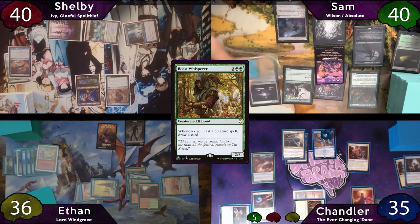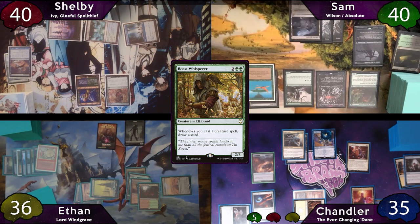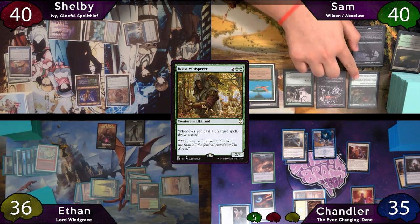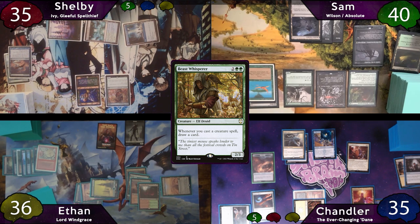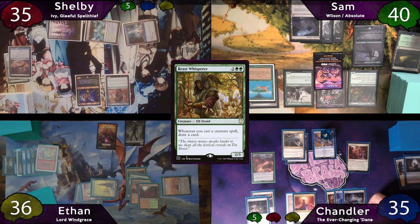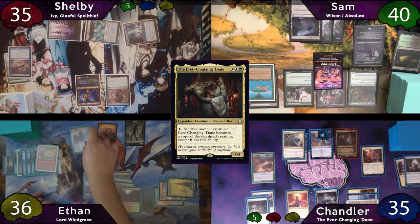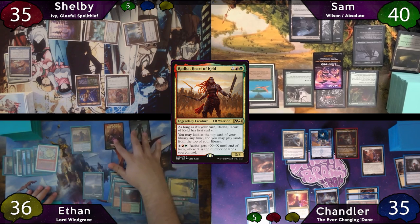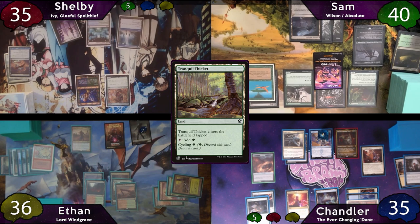Sam cracks his Nurturing Peatland on end step to draw a card. On Sam's upkeep, he sacrifices his 2/2 Decayed Zombie to his Cultist of the Absolute, plays another land for turn, then moves to combat swinging for 5 commander — this time at Shelby, who just takes it. He makes another 2/2 Decayed Zombie on end step, then passes to Chandler, who plays a basic island and taps for 3 to cast the Ever-Changing Dane. Ethan follows by tapping for 3 to cast Rada, Heart of Killed, plays Tranquil Thicket, and passes.